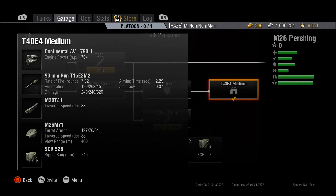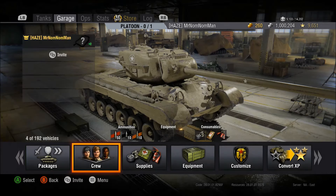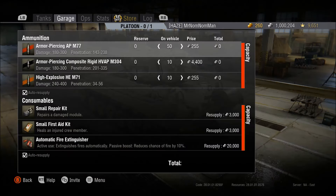Underneath that is your damage, which is going to be the average damage that your shell will cause when it penetrates the target. When you go over to the supplies menu, you can see specifically what type of rounds that this tank is running, but more importantly, you can see the actual value ranges for penetration and damage. Every time you fire a shell, numbers within those ranges are going to be randomly generated.